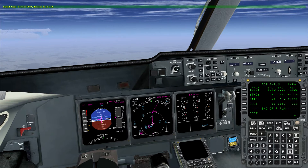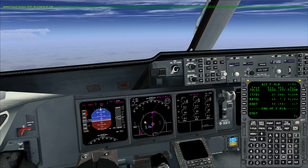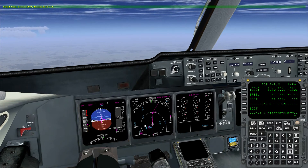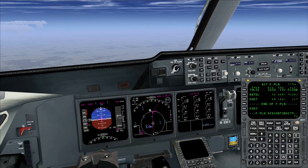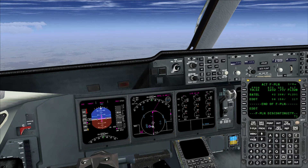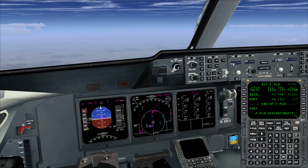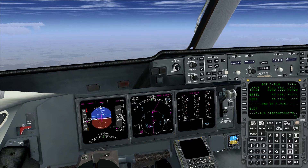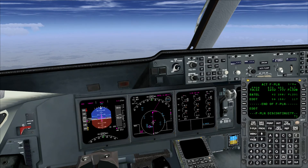There it is. The MD-11 calculates the top of descent point at more or less the same point as ProATC does here. This leads me to think that the STAR will actually be quite direct. We can just dial down the altitude and stay in profile mode. If the MD-11 had calculated the top of descent way too early, we would set a manual speed so the speed doesn't drop. On the other hand, if the MD-11 calculates too late, we would use altitude select to get the plane actually descending.